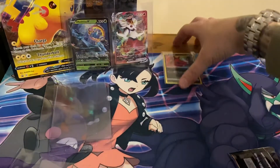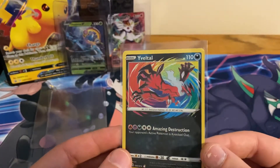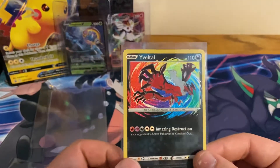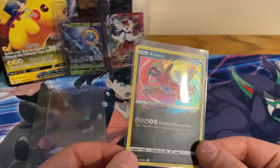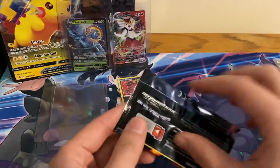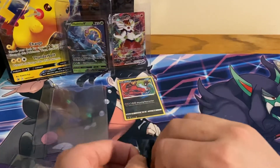Opening the card saver — I believe I may have pulled this already, or it was the Reshiram. I think I have the Reshiram. I don't have my other cards here normally, but I may have pulled this already. After I open this last pack, I'll grab my other Shining Fates cards to be sure. A twelve-card pack — that's pretty sweet.